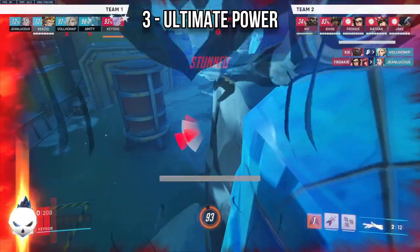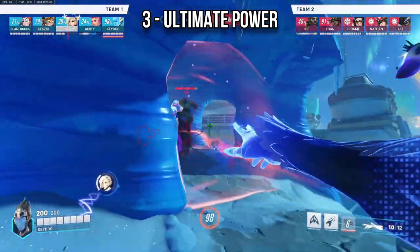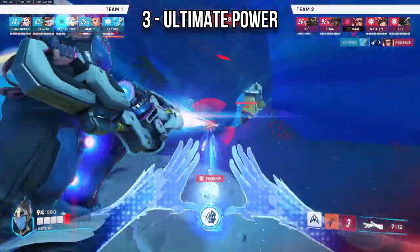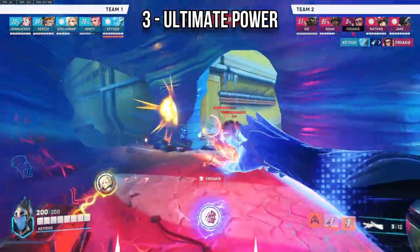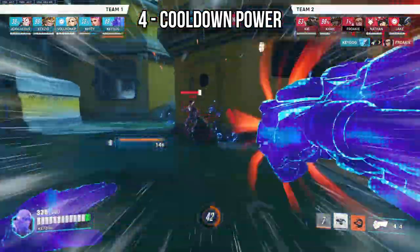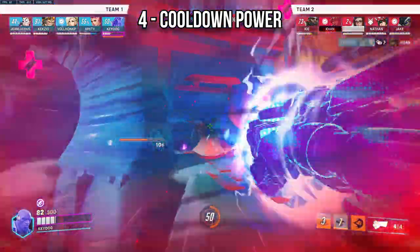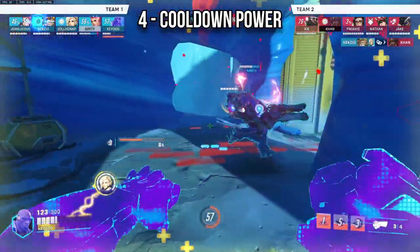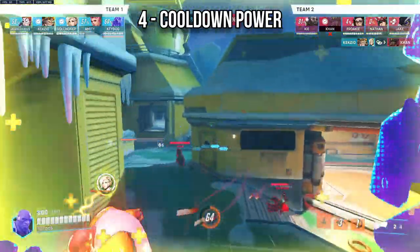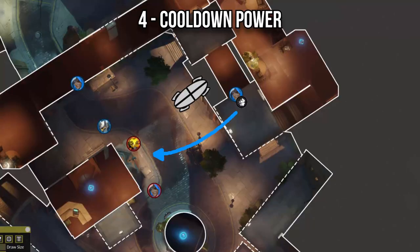The third usage is ultimate power — duplicating a hero specifically for their ultimate. Flux, Grav, Bob, or even pulling off a nano blade if you have an Ana are all reliable ways to win a team fight. The fourth usage is cooldown power. Ana is probably the only hero you'll duplicate for this reason alone — flying to high ground, duplicating Ana, and landing a big nade while farming nano boost is often a recipe for winning a team fight.